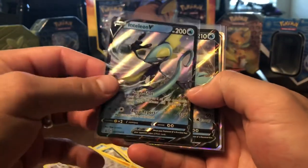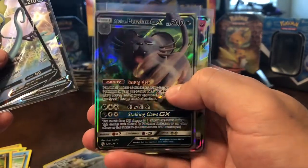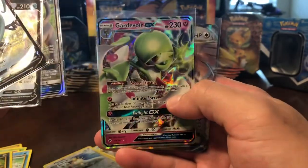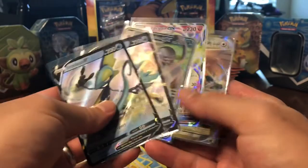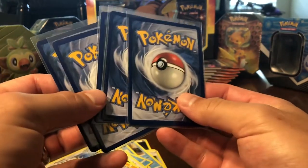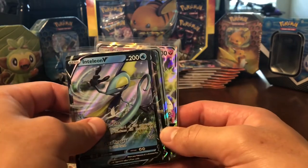Alright, so going through my pulls: got the Inteleon V promo, Keldeo V, Alolan Persian GX, Gardevoir GX, and a Pidgeot EX. So nothing crazy expensive, but fantastic stuff. I'll go right into the ending screen, and I hope you guys have a great rest of your day. Thanks for watching.